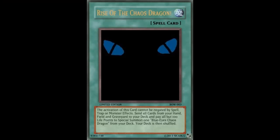Welcome back to Fake Card Friday! We're still doing the Blue Eyes support trilogy. Today we are looking at Rise of the Chaos Dragon — it is a normal spell card, so of course it is searchable through the last Blue Eyes card we looked at, White Dragon's Blessing.